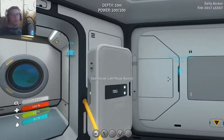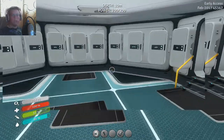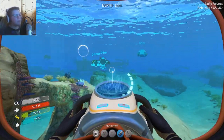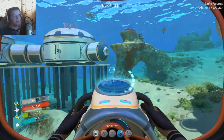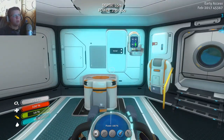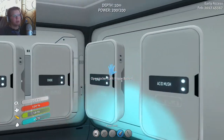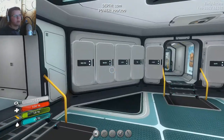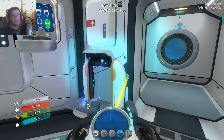Our job now is to go to the mushroom biome and try to find those power cell charger fragments so we can build the power cell charger. From then on we'll be able to explore the deep without any trouble. I didn't have much luck finding the fragments. So just for the sake of the episode, we're going to check out the inactive lava zone, which is one of the deepest parts. I'm going to make sure to get a bunch of power cell chargers so there's no way we run out.